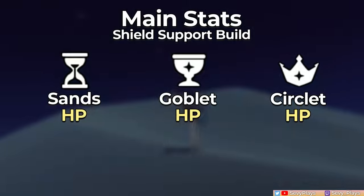A support build is very simple and efficient as it prioritizes making her shields beefy and ensuring consistent burst uptime. The main stats needed will just be a full HP build on her Sands, Goblet, and Circlet. If you have no other source of ER, you could opt for an ER Sands instead. However, putting on an ER weapon and getting ER from substats can be enough to fulfill her ER requirement.